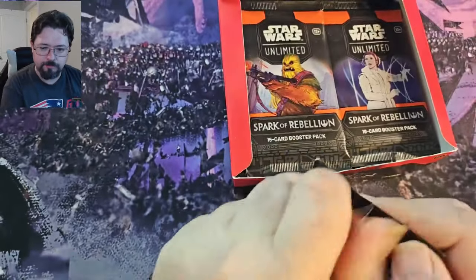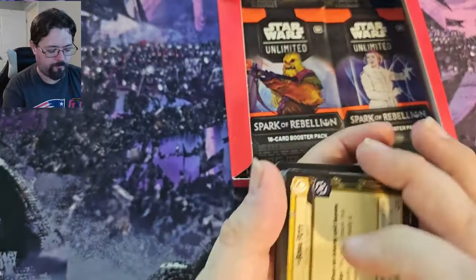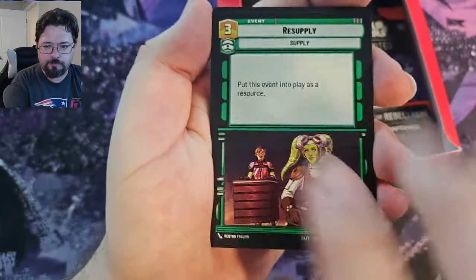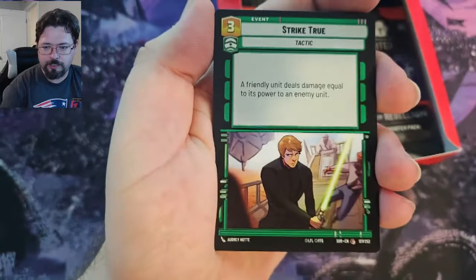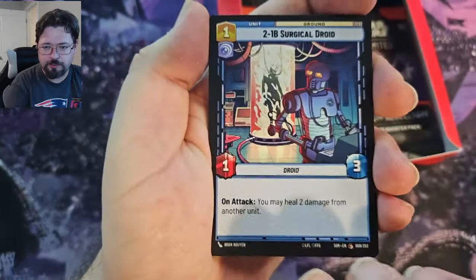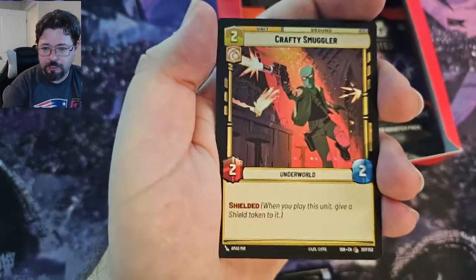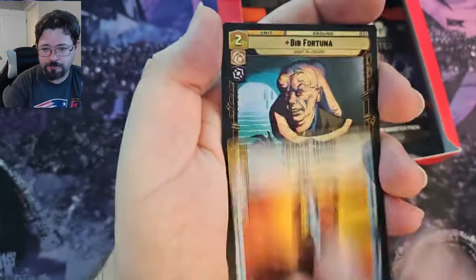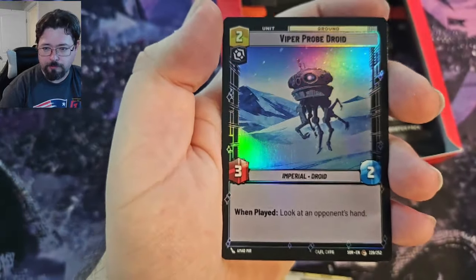Second pack. We've got Boba Fett, Capital City, Resupply, Academy Defense Walker, Disabling Fang Fighter, Strike True, 2-1-B Surgical Droid, Imperial Interceptor, Underworld Thug, Crafty Smuggler, Force Throw, Kanan Jarrus, Bibb Fortuna, and Red 3. And then we got a Foil Viper Probe Droid.